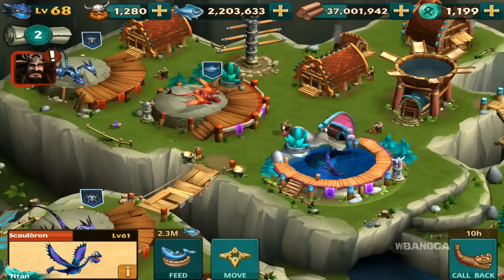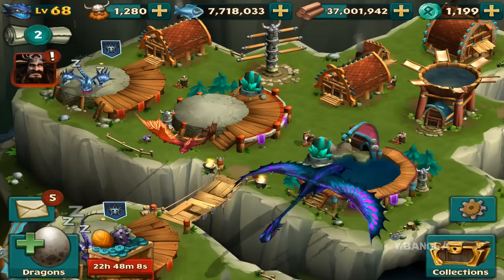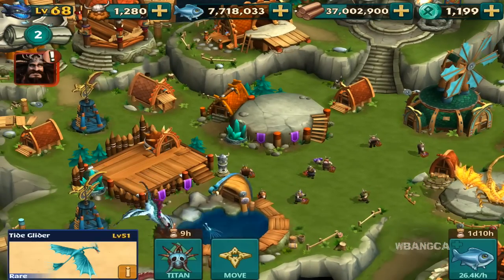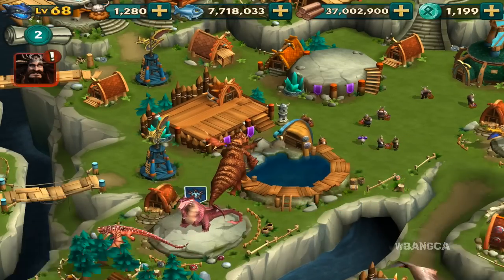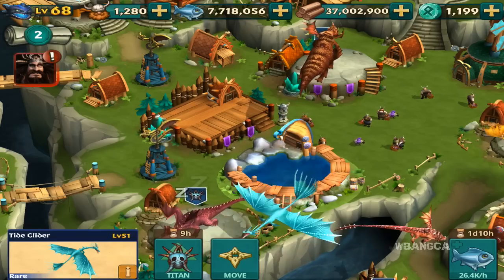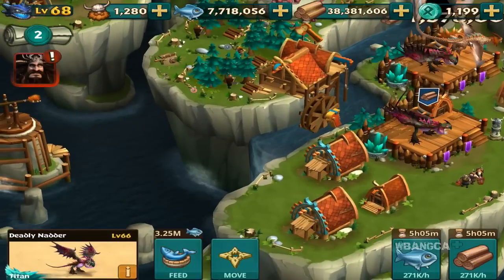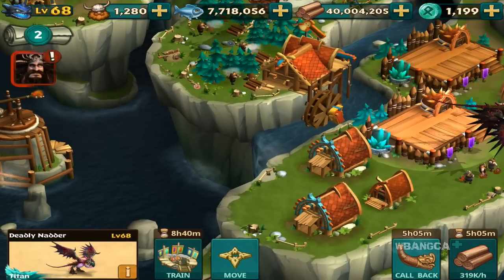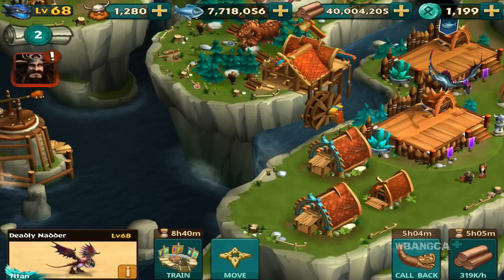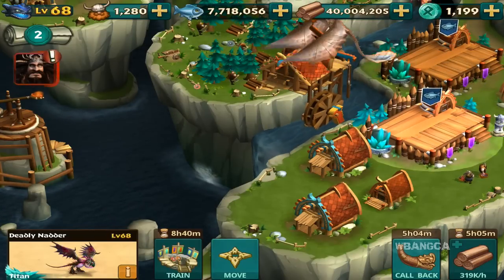We're out of food again — just a couple of feeds and we're out. That one cost 10 million, which is just unbelievable. We've got to send these guys into fetching food. This one isn't into Titan yet, so we're going to have to try to train the Tide Glider into Titan as well. Anyway, that's pretty much it for April 10th 2015 — this is Dragon's Rise of Berk, the How to Train Your Dragon mobile game.